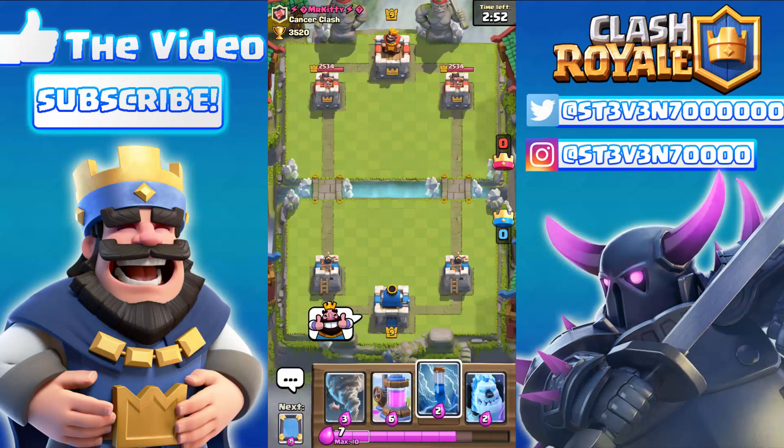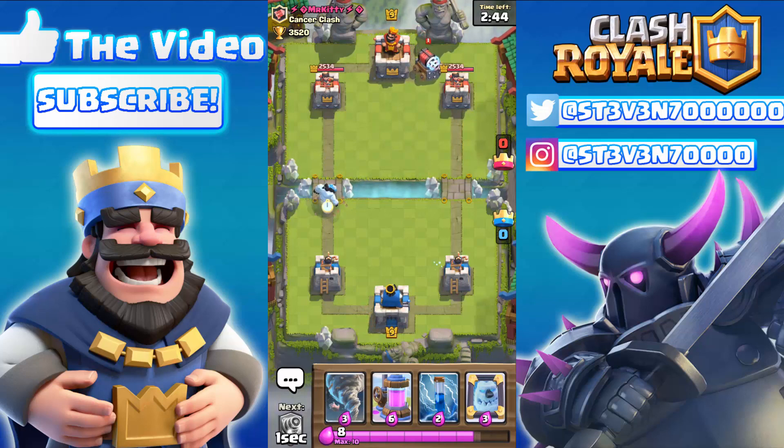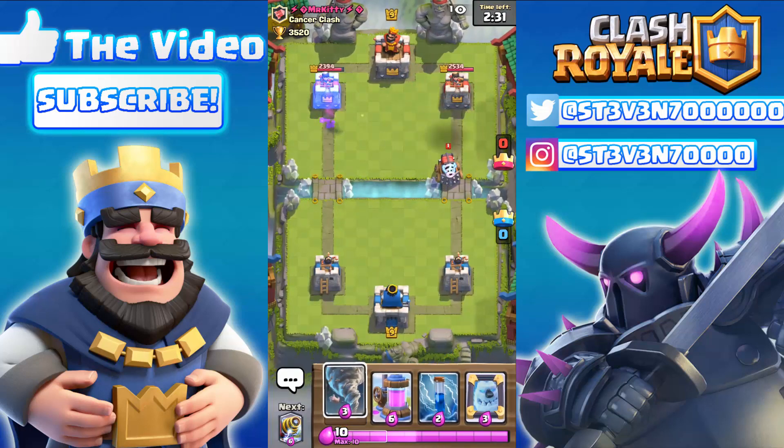Moving on to the next one — the long-range Sparky glitch. Most of these hidden secrets actually involve the tornado, which is a really cool card, but I don't see it in ranked play. Definitely the tornado is going to be getting a huge buff soon — maybe it'll do damage to crown towers, have a better pulling effect, or pull more troops to the center more often.